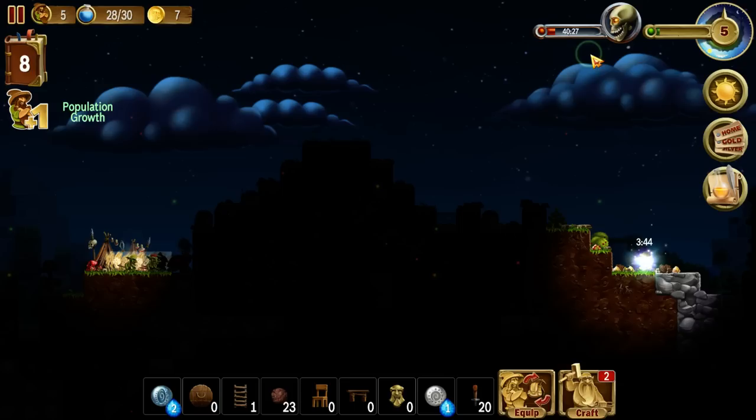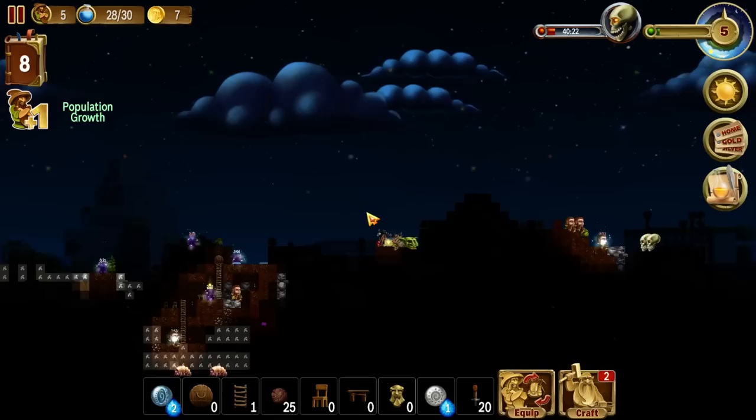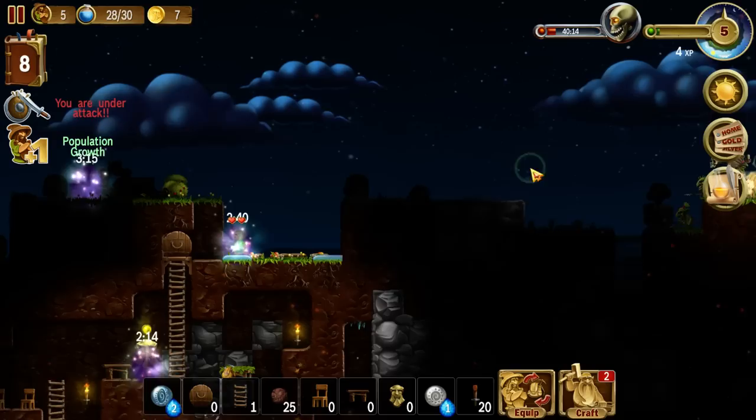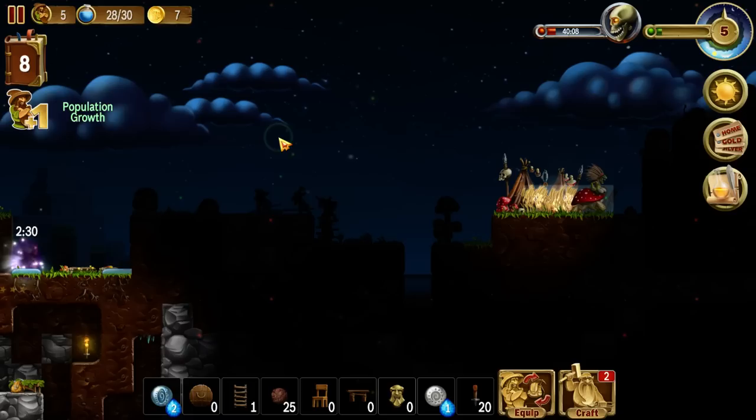There's a goblin encampment over here! Once every now and again, goblins will set up a base and they will occasionally come and attack you, which is what's going to happen here. So we're going to have to go and fight back against the goblins. And then ideally, what we want to do is go and blow up their base — we actually get some stuff from finishing off their base. We'll wait for the goblins to show up.